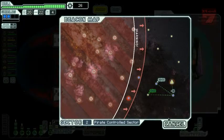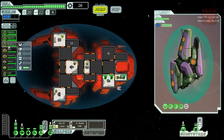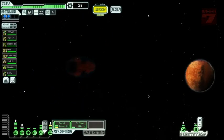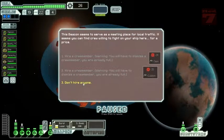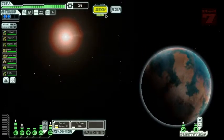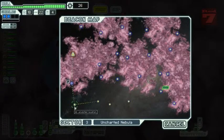Bad sector. They have a Zoltan shield. I may have a burst laser mark two, but I'm still not properly equipped to fight that thing. Let's get out of here. I don't really need more crew members, at least not right now. Two uncharted nebulas — makes no difference. Here I am. I am definitely not going there.